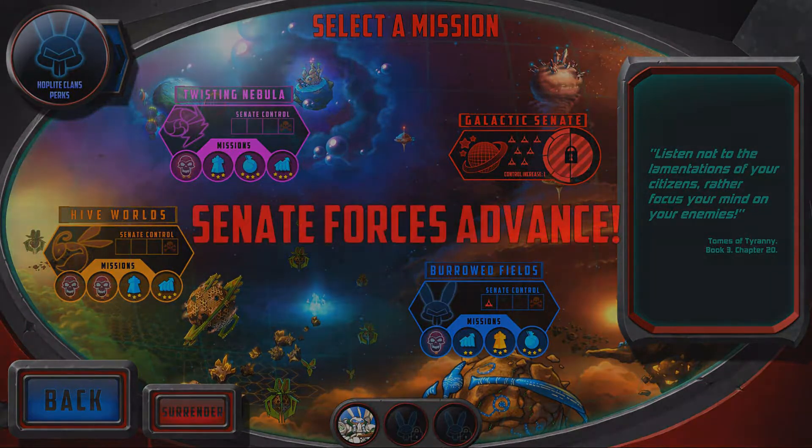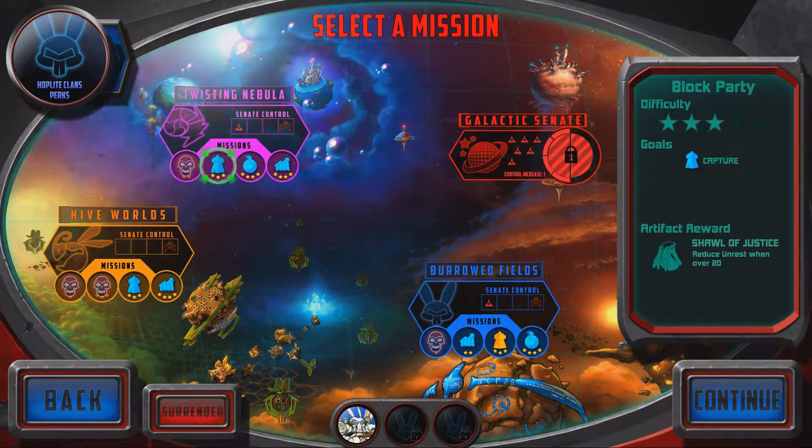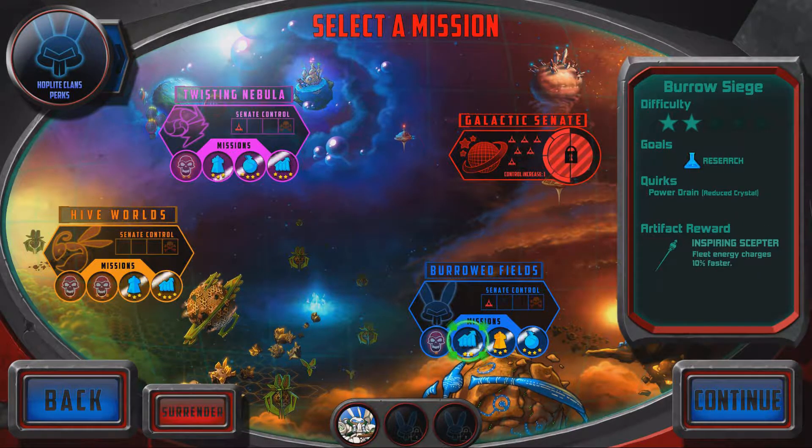After each mission the galactic senate will advance on a system by sending one of their ships to it. If any of the three systems accumulates four senate ships, you will lose the campaign. Upon being victorious on a mission you destroy the senate control in that sector, and the senate will only advance one ship — with an additional ship after each mission later on. If you fail a mission, the senate will send more ships, making it harder to gain control of that system.